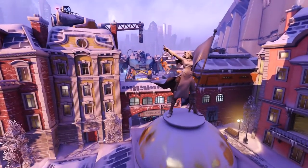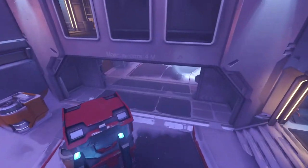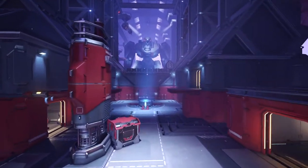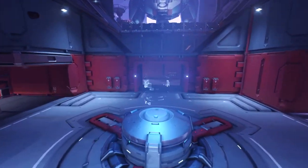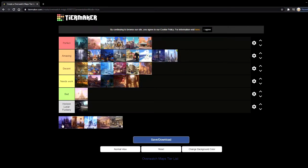Next up is Volskaya Industries. Just like Hanamura, this is actually acceptable when it comes down to 2CP. Volskaya is genuinely a fun map to play on — there's a lot of things you can do with the Symmetra Teleport going through mid. It's kind of hard to flank on the first objective, but for the second one, those moving pads and the elevators make Volskaya a much more playable experience. Sometimes you forget that it's 2CP. It's better than Hollywood and it's the best of the 2CP maps. I'm gonna put it in amazing.